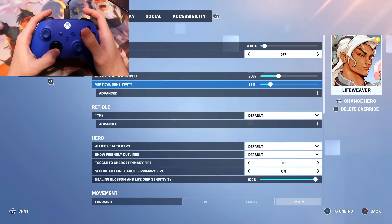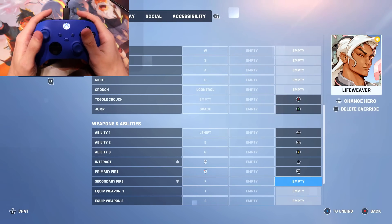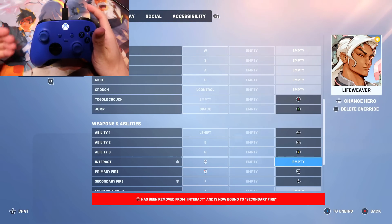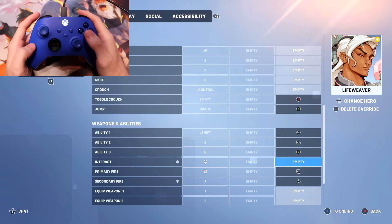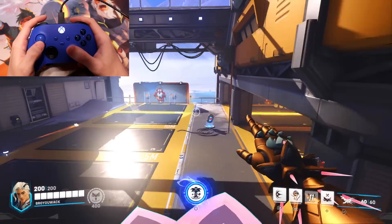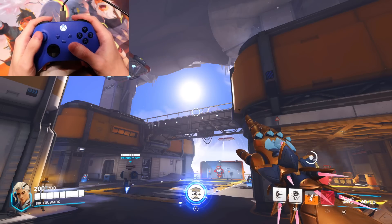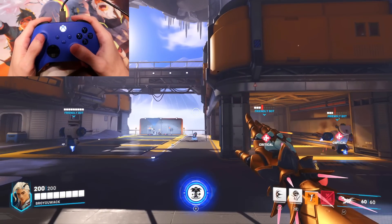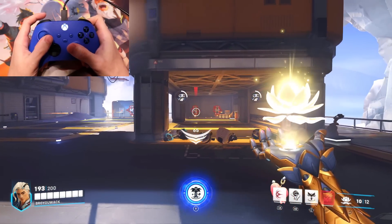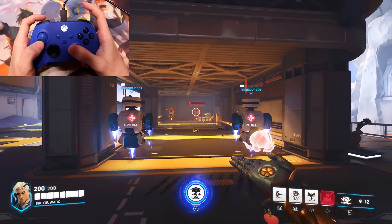With Next Weapon moved to left trigger, your flower ability is now unbound. Go back to Options on Life Weaver, go to Secondary Fire — which is flower — and change it to the left thumbstick button. That means the Interact button, used to go through Symmetra teleporters or destroy Life Weaver's flower, is now unbound. Switch Interact to right on the d-pad. Now you can throw your flower with the left thumbstick and destroy it on a whim with the right d-pad — a much more comfortable way to play Life Weaver on console.